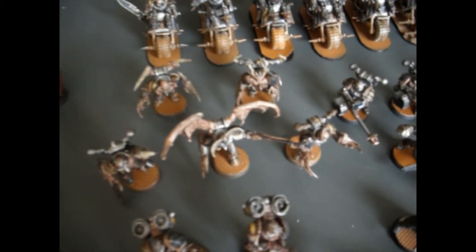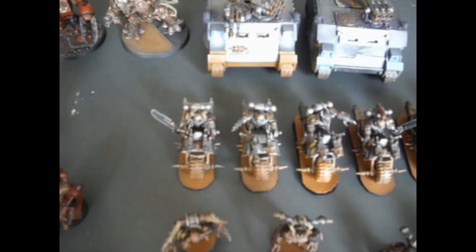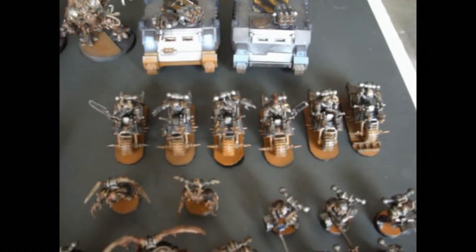Over to this side I've got a unit of 5 Possessed, next to 5 Havocs all with Auto Cannons. Behind them I have 6 Chaos Bikers which can be run as either a unit of 6 or 2 units of 3.